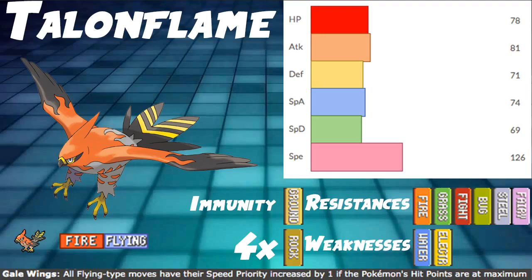Its ability Gale Wings is amazing. It has the hidden ability Gale Wings, that essentially makes all Flying-type moves have plus one speed priority. This is amazing. However, they nerfed it. They added the stipulation that this only works when your hit points are at max.